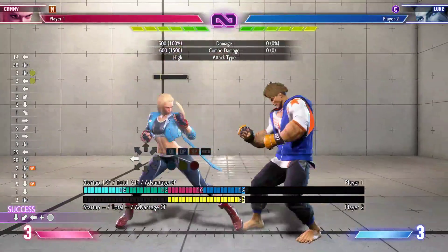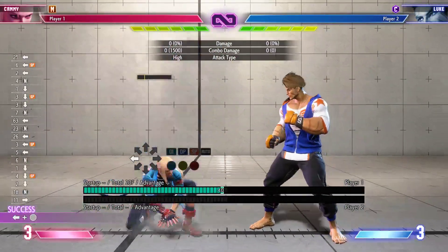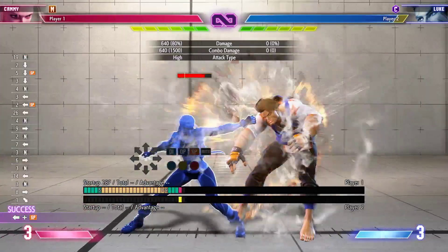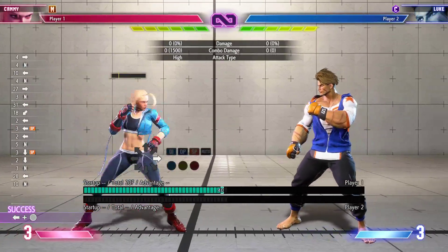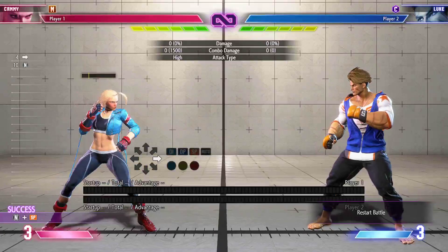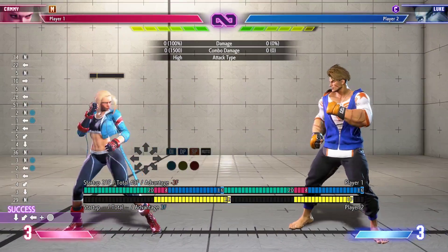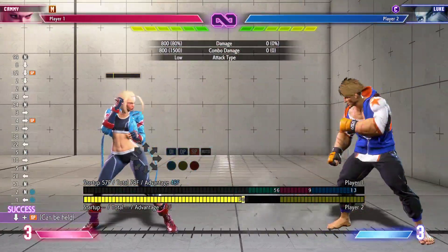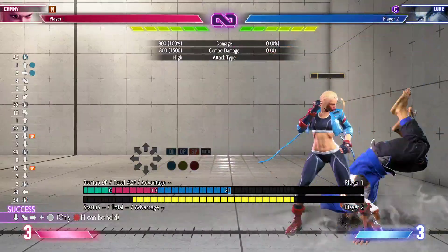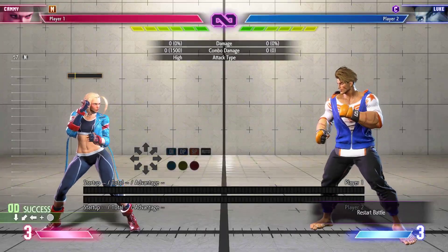Down special is gonna be Hooligan Combination. This has a lot of different things depending on what's pressed after the fact, and the direction that's held. As you saw there, you pretty much saw all of them machine-gunned. Doing down special and doing nothing gives you a low. Doing down special then forward and special is a throw. Down special alone is an overhead. If you have them scared to press things, doing the neutral special on its own gives you air Cannon Spike — another special move she gets only in the air.